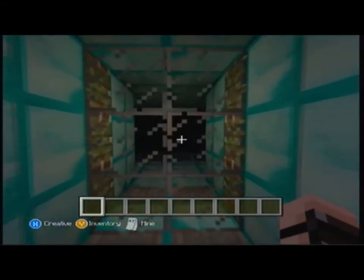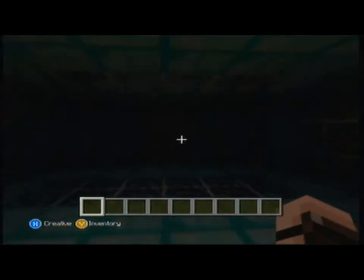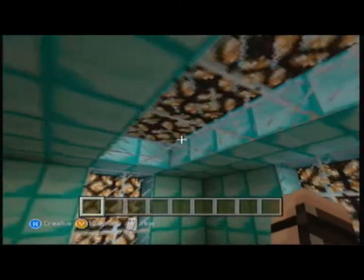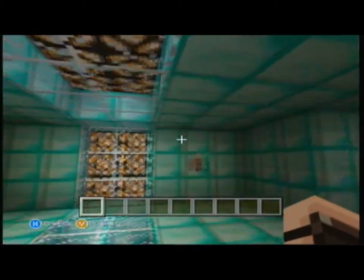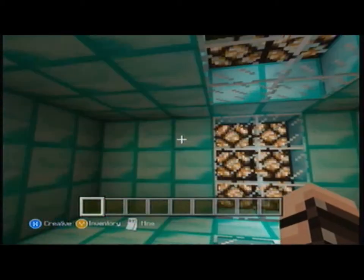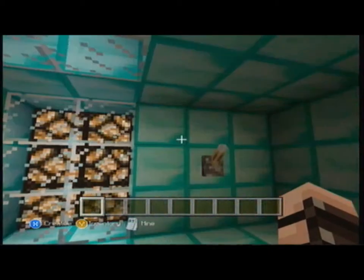Okay guys, so here is your working door. I just built a room onto it, with some working lights. And if you guys want to learn how to do those, then go ahead and watch my other video. The link will be in the description. It's called Floor Lighting.